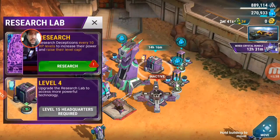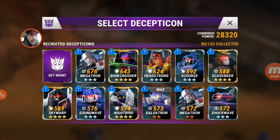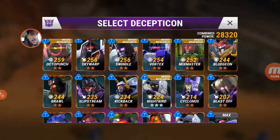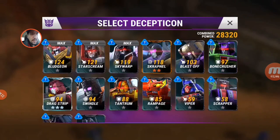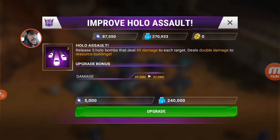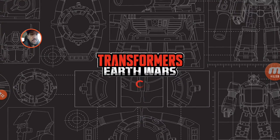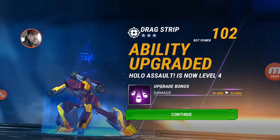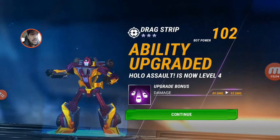You're probably wondering why I used all that elixir — well, you'll see here in a minute. Let's take his ability up to rank 4. It's going to do 93 damage. Now he's at 102 power and 93 damage.